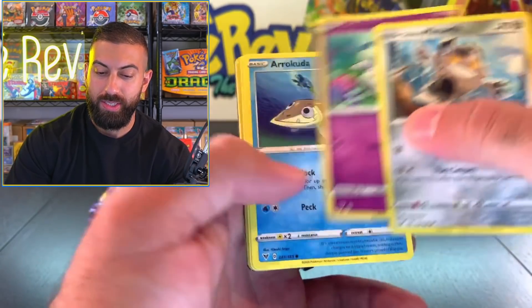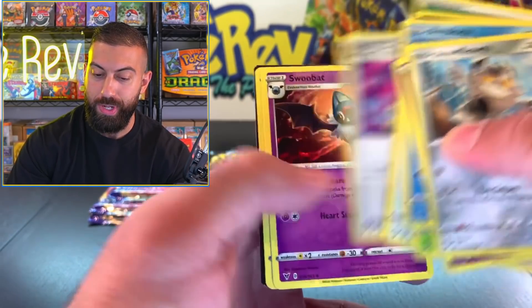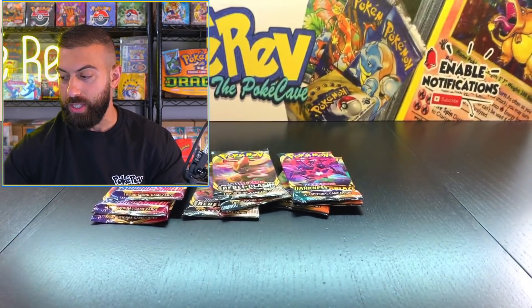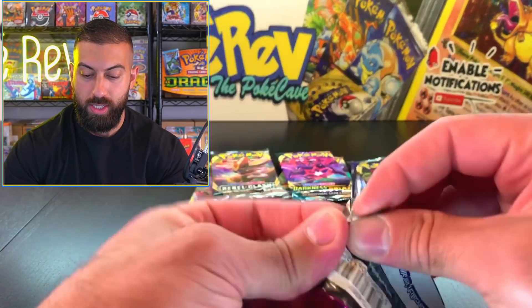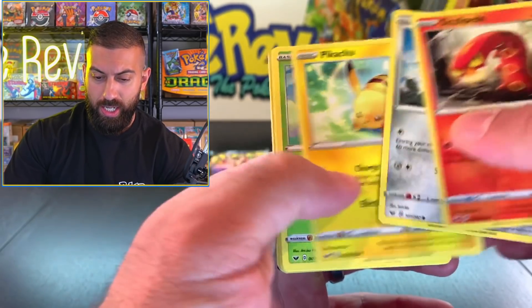Pack number three - Tornadus and a Garbodor non-holo. So out of our three Vivid Voltage packs, we did get that Pikachu V. Up next, let's move on to Sword and Shield Base - that's another set I haven't opened up in a really long time.